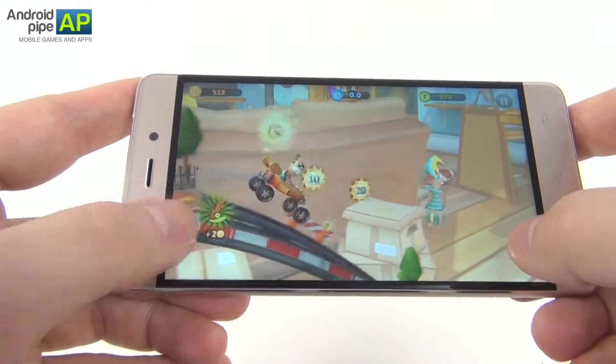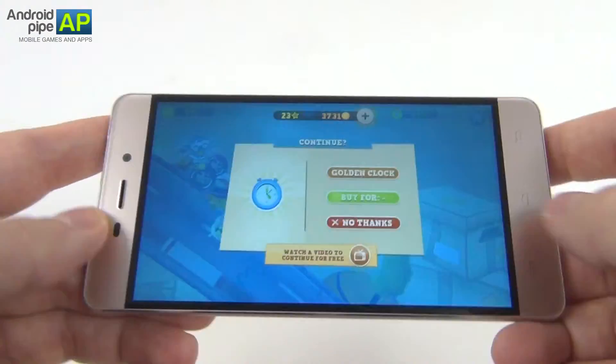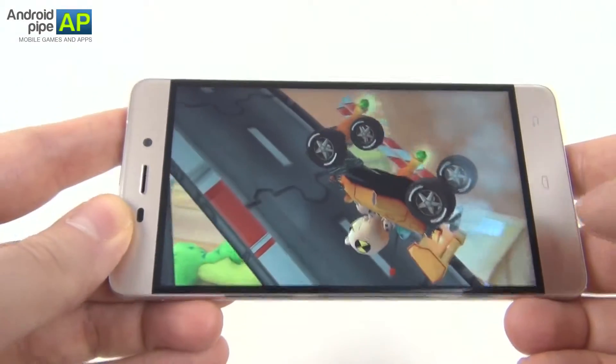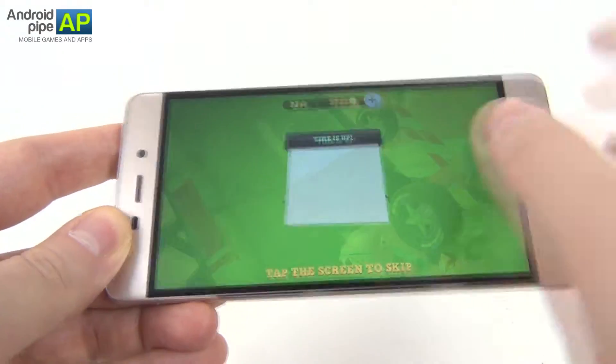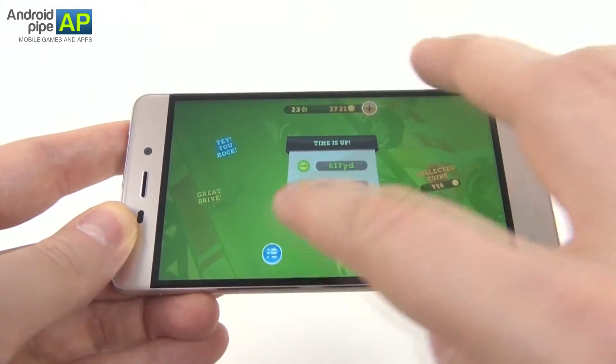Once you get into a crash you'll see a slow motion animation of that exact thing happening. You can watch a video to continue, select no thanks, or spend cash in case you don't have currency. Even more ads.